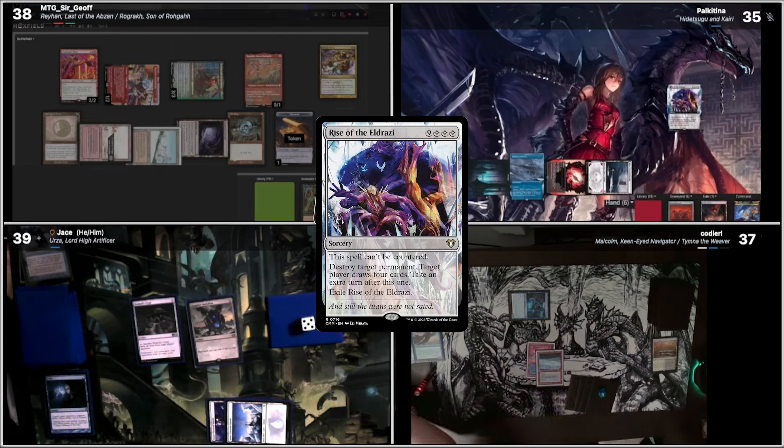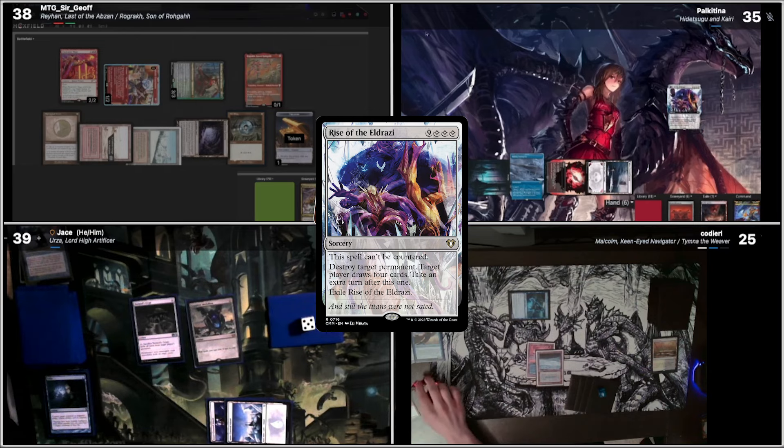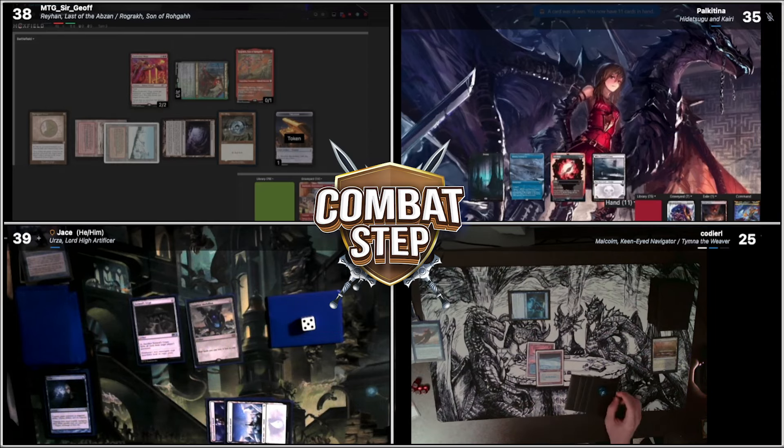Cody, I'm gonna target you with the life loss off of it, so you're gonna lose twelve. I think we're gonna destroy the Dockside, and I'll target myself to draw four cards and take an extra turn. Alright, well, go to my next draw turn.